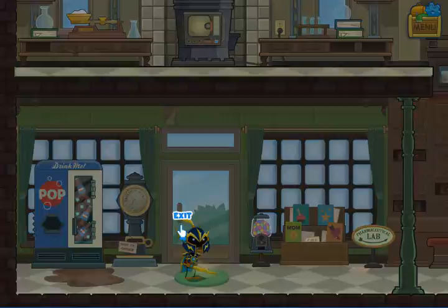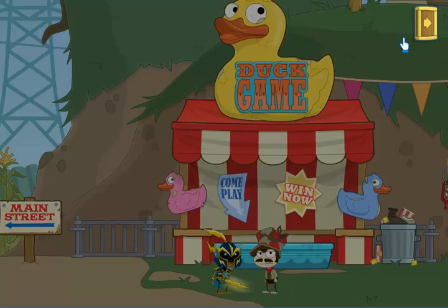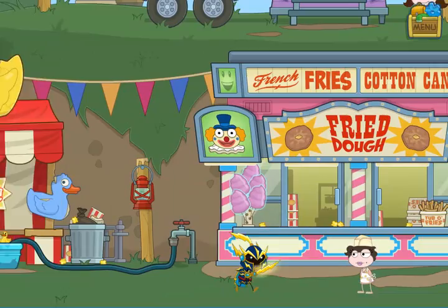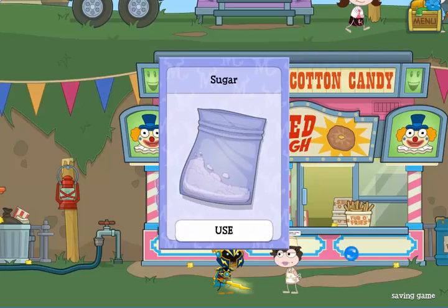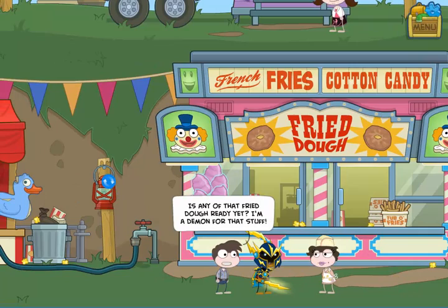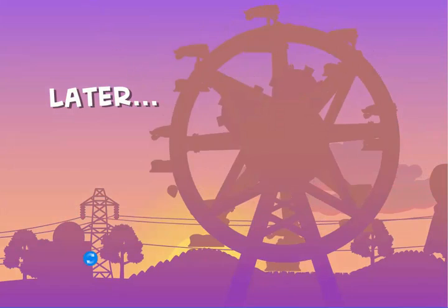We have the hose and the sugar to return to the carnival — we already returned the lever. Head to the right and give the hose to this gentleman. By using the hose, you'll automatically hook it up to the spigot and the pool will fill up with ducks. Next, give the sugar to her. That was the third thing we had to fix so that the carnival can open. You can do these in any order. Once you do the third of these things, wherever you happen to be, Edgar will come running and then the carnival finally opens.